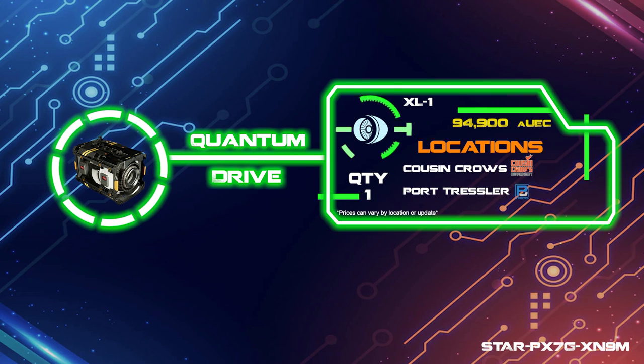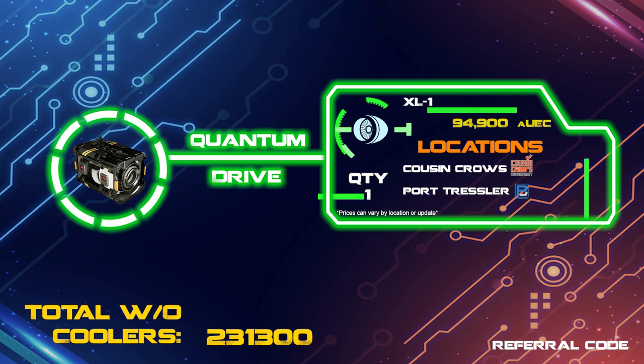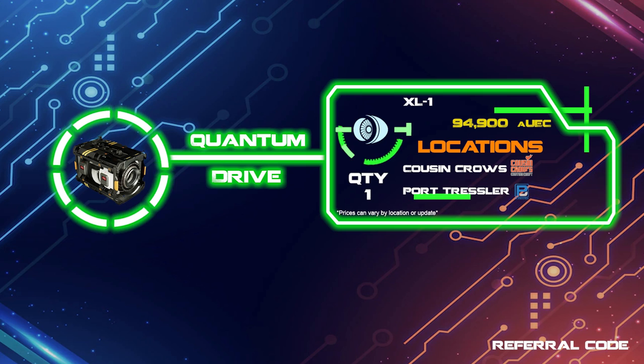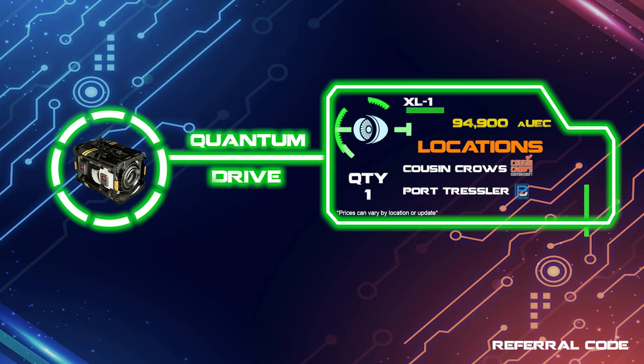These components are going to range in price depending on how many power plants you pick up — none, one, two, or all three. The very minimum you will need to spend is 231,300 credits, and then an additional 53,000 for each power plant you pick up. Once a component revamp is done you can easily look at spending over half a million credits to bring this ship up to snuff.